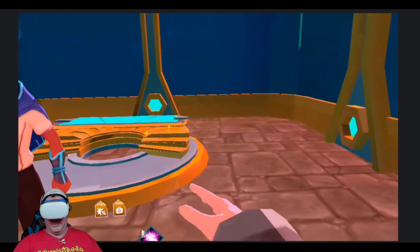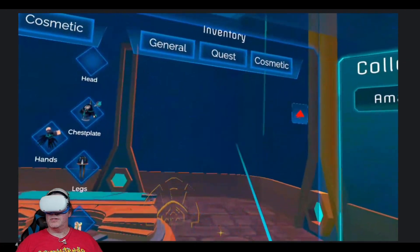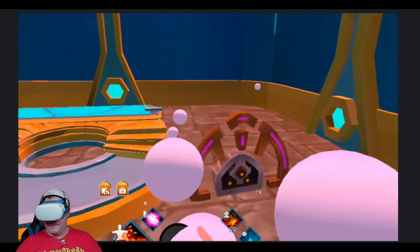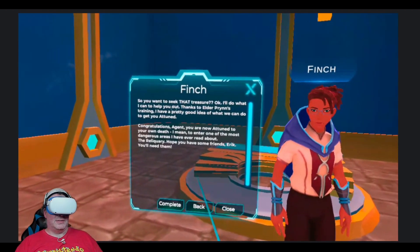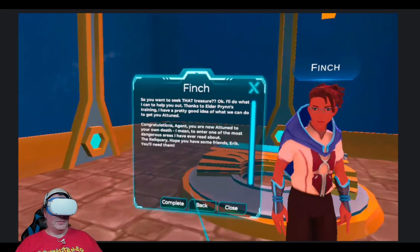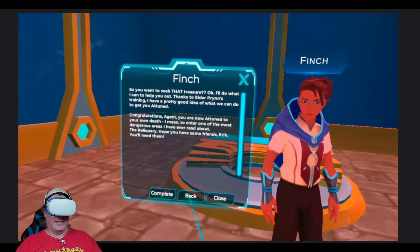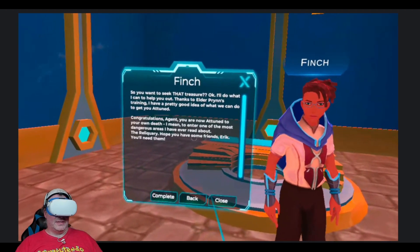Now we need to put the artifact right there, so we'll take that out of our inventory. It's going to be in our quest inventory right here. Now we go to quest. Glad to have you here. And so you want to seek that treasure — I'll do what I can to help you out. Thanks to Elder Prince training, I have a pretty good idea of what we can do to get you attuned. You are now attuned to your own death — I mean, to enter one of the most dangerous areas I've ever read about: the Reliquary. Hope you have some friends, you'll need them.